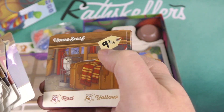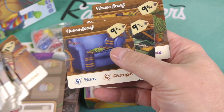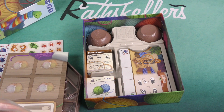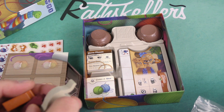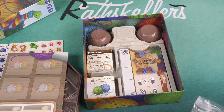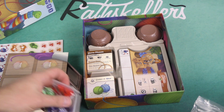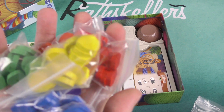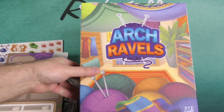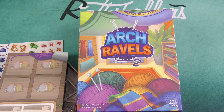I really do like these unique themes. House Scarf — nine and three quarters. I wonder what that's alluding to. I really do like games with these kinds of themes. Let's take a look at the wooden components, because it looks like there's some nice wooden components here as well, including a big kitty. These are screen-printed components — the kitty's not screen-printed, but that's all right. We've got our different yarns — little wooden pieces in the different yarn colors. I think that gives us a pretty good idea of what you're going to find inside the box of Arch Ravels. Thank you for watching another Dicetower Daily Unboxing!